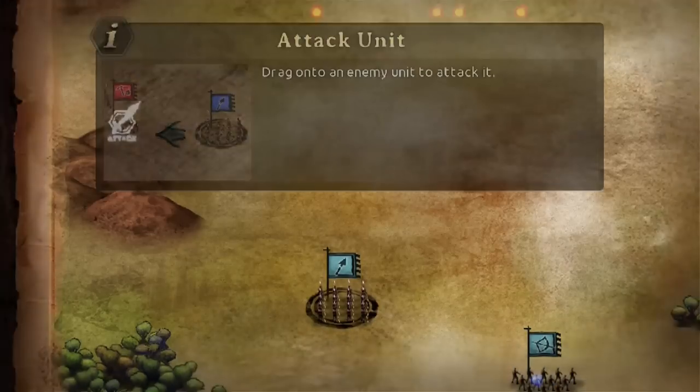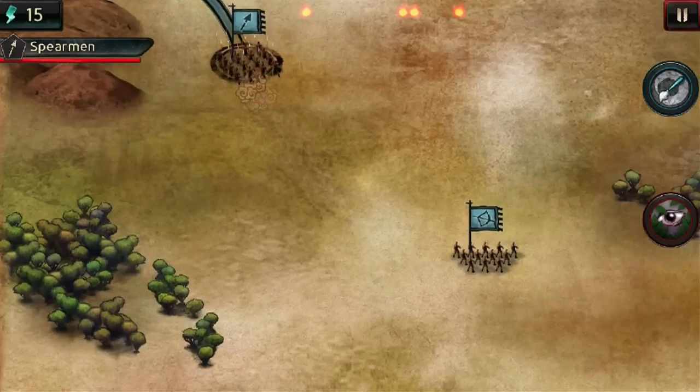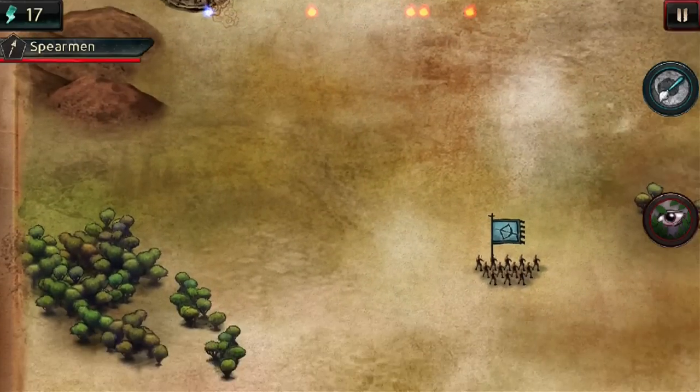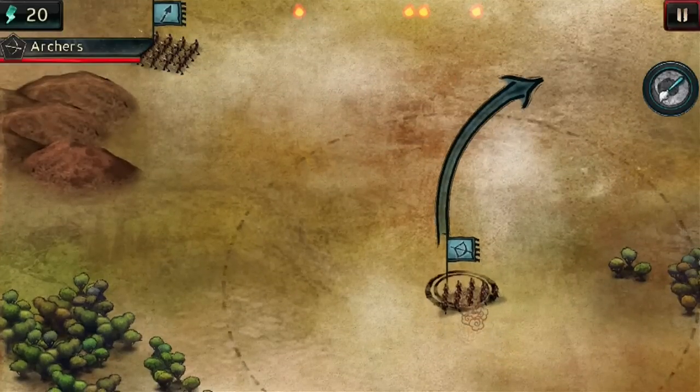Drag a unit to move to its destination. There we go. I'm holding that in real time and now I can move — oh no, I can't. I have to wait for it to stop moving possibly. And now I can grab that one and drag it over here.